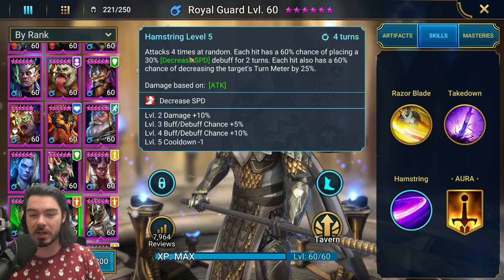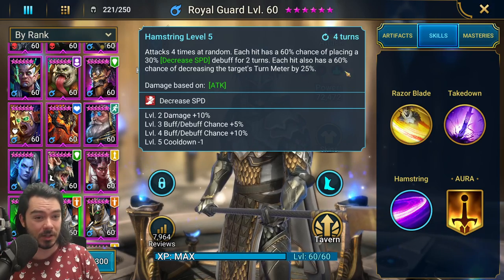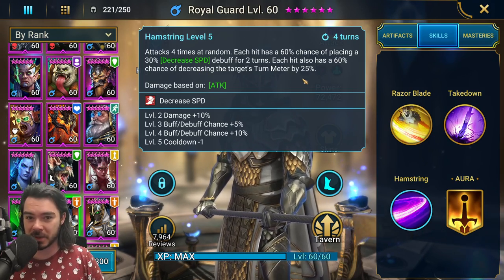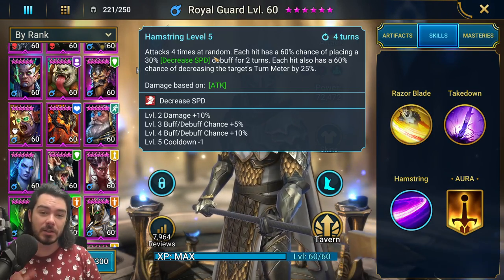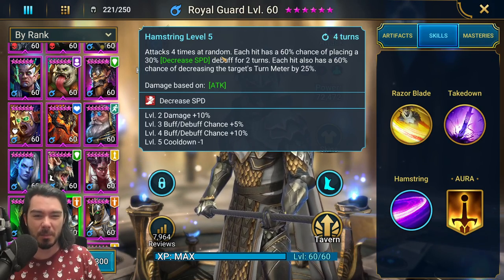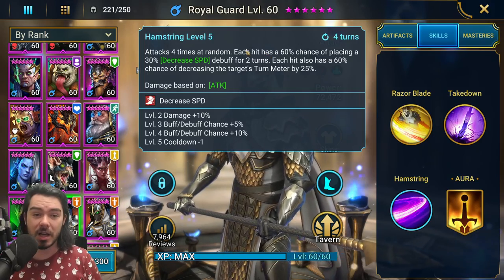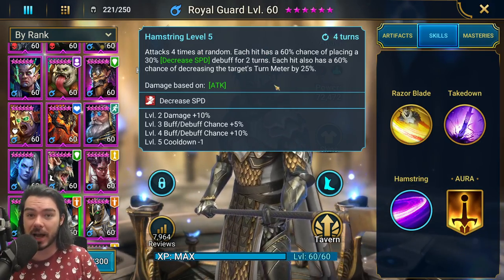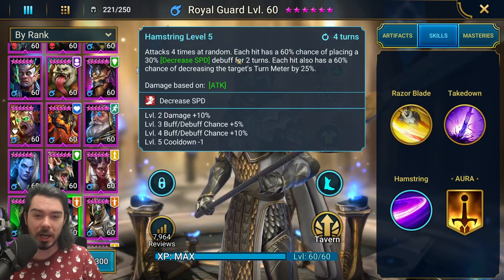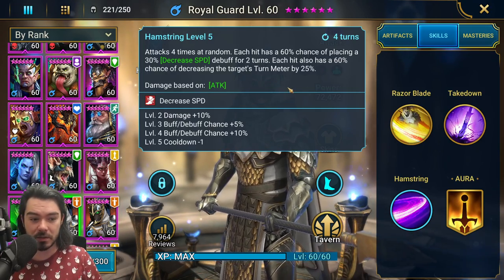Hamstring is his A3, with a 4-turn cooldown when booked. Attacks 4 times at random. Each hit has a 60%, books to 75% chance of placing decreased speed for 2 turns, and each hit also has a 60%, books to 75% chance of decreasing the target's turn meter by 25%. This move is actually surprisingly good. The randomness is a bit of a bummer — in Spider dungeon it's not going to do much useful. You can manually target, so the first hit will always go to your target, but the other three hits are random. That supplemental decreased speed and supplemental turn meter reduction can actually add up to a lot on boss fights.